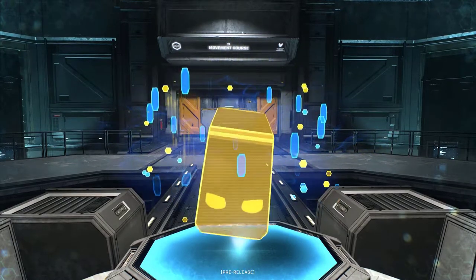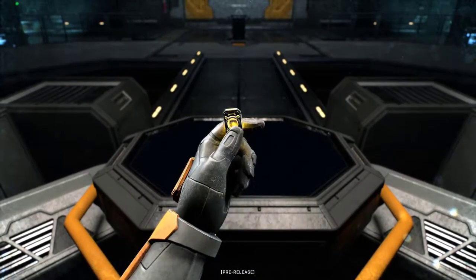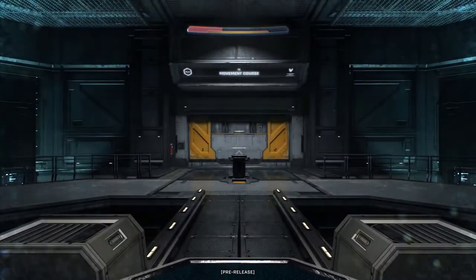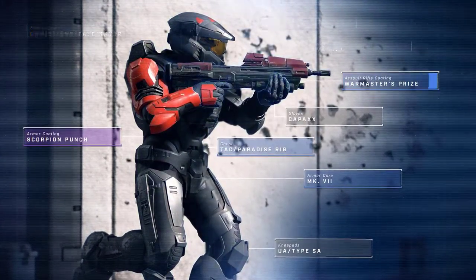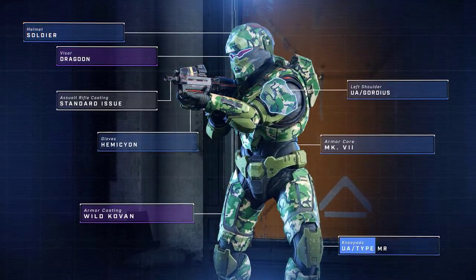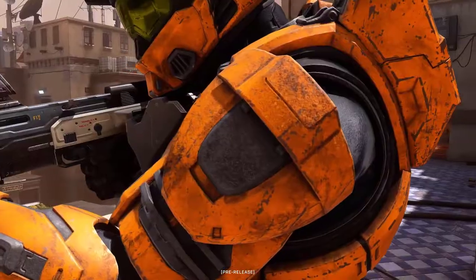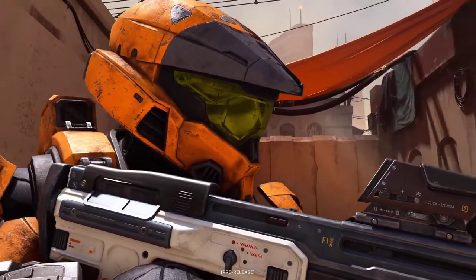The next thing shown is player AI, which can be chosen by the player to give updates during the game. They then go into Spartan customisation, showing all the different attributes that can be customised — knee pads, core armour, chest, armour coating, gloves, shoulders, helmet, helmet attachments, visors, and weapon skins.